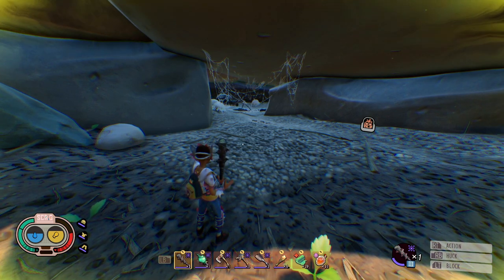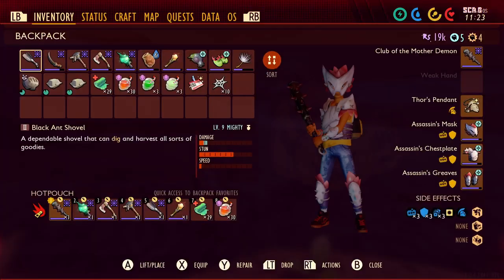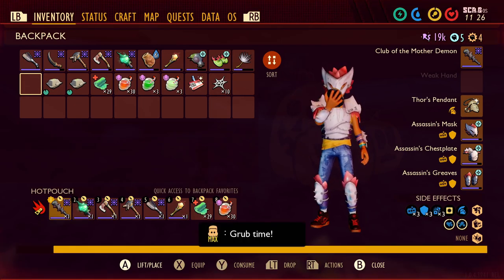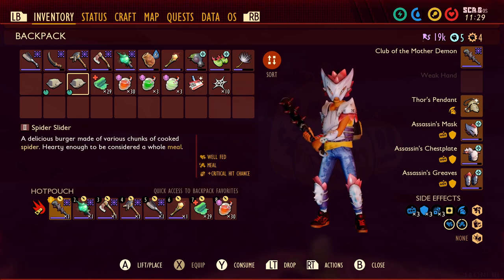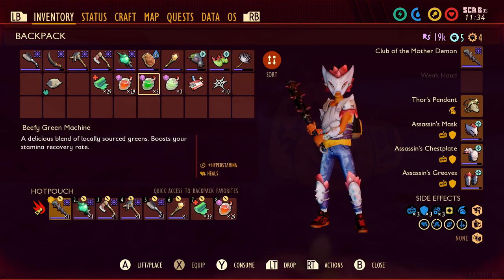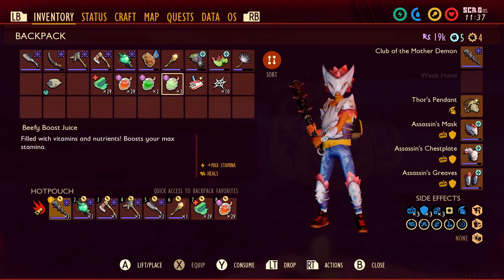Once the venom status effect is gone, I'm going to consume my foods to buff up for the Black Widow fight: the Gnat Roast to regain some health, Spider Slider for more critical hit chance, Liquid Rage for more attack damage, Green Machine for hyper stamina, and Boost Juice for additional stamina.